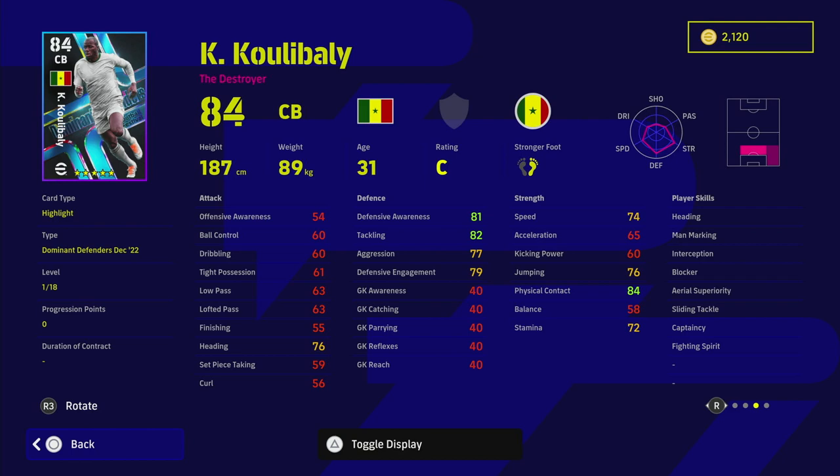I will be doing a video on interception and blocker — I've half of it done, I just need a couple more clips to show exactly the difference between a player that has them and doesn't. He's got wavering form. The three boxes you need to check when looking for players — especially with the live update being off for the next couple of weeks during the World Cup — is whether the player has wavering form.